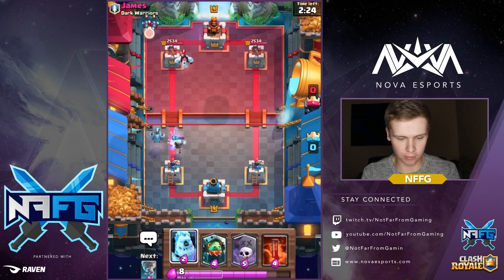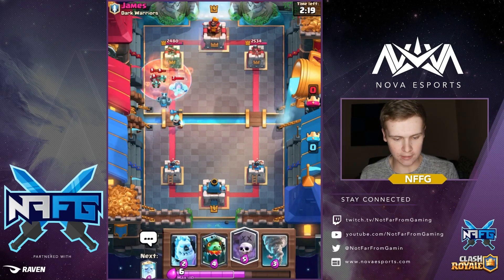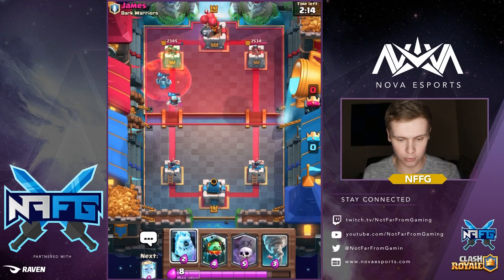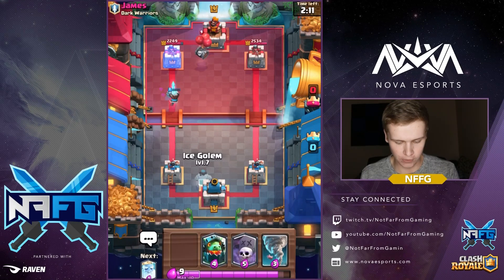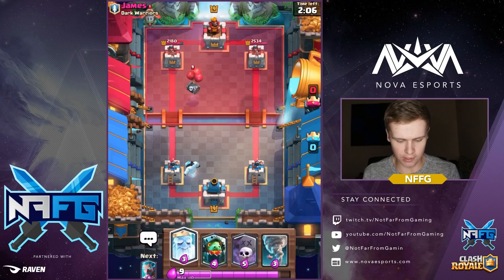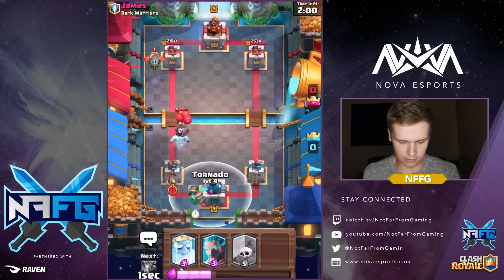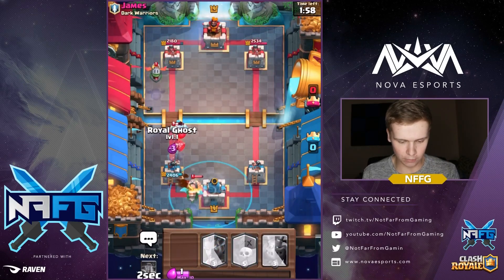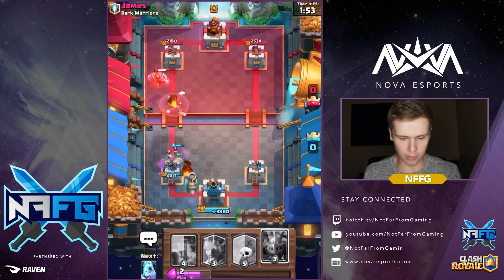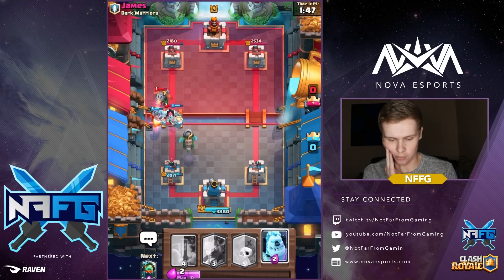Let's drop the mega minion to help take that out and poison this right here — just let it go and try to take this out. This isn't going to be the bridge spam deck — I spoke a little too soon. So let's go with an ice golem, then the royal ghost in the back. He's got an inferno dragon coming in — interesting. Let's go ahead and tornado this. I dropped the royal ghost a little too early, but it was actually well timed.